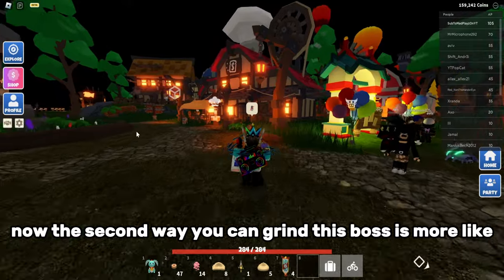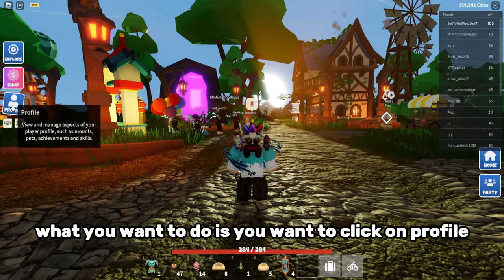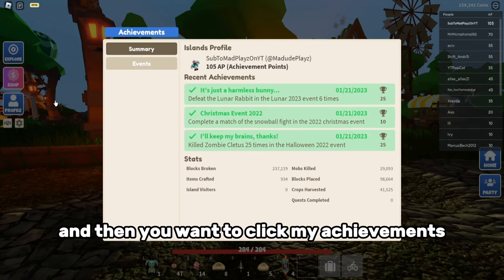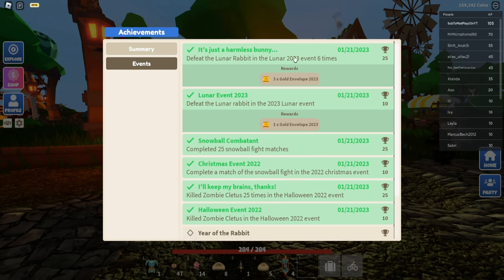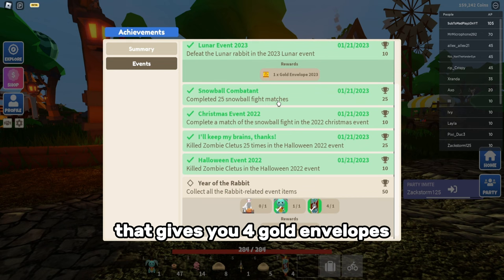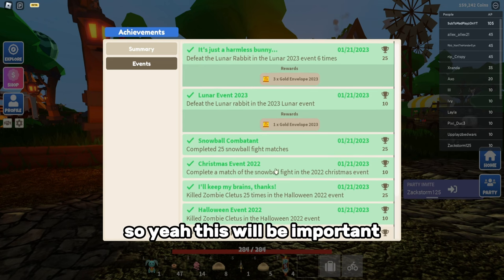The second way to grind this boss is harder, but you're going to get a bunch more gold envelopes. Click on Profile, then My Achievements, and go to Events. It says 'Defeat the Lunar Rabbit in the 2023 Lunar Event six times' — that gives you four gold envelopes. And if you complete 'Year of the Rabbit' you get three gold envelopes.